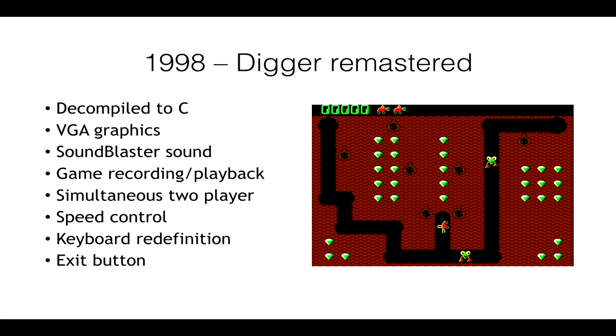A number of years passed and I had an idea that I wanted to fix this to make it playable on modern machines. The first thing I did was reverse engineer the graphics out of the executable file and redrew them in VGA resolution, just for fun — I didn't think I would actually do anything with them at the time. And then in 1998, I finally got around to decompiling the entire game back to C code. I believe this is the first time that somebody had remastered a game in this way.